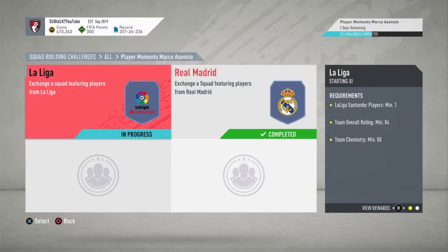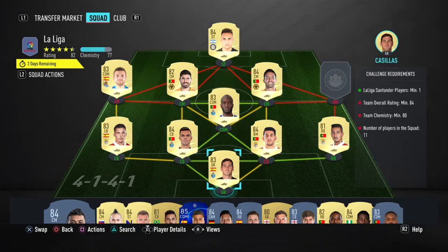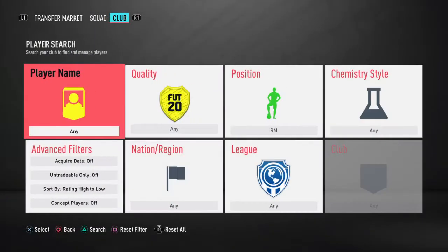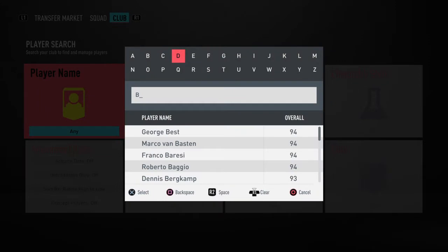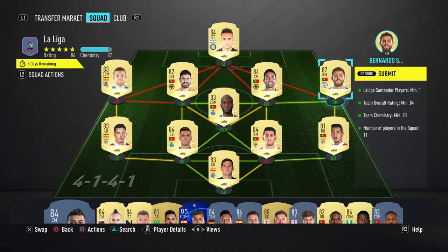Marco Asensio works in my team — I need a Spanish left winger, so I only do these SBCs if I need them. I don't do them for the sake of doing it. Bernardo Silva is like 30k, so unless you have him untradable, do not use him — he's too much to be wasting. The rest of this team is bang on rating by the way. If you take one player out and put someone in, it won't work. So this is exactly done to the T.